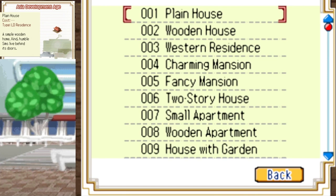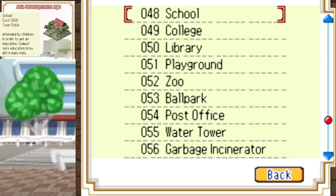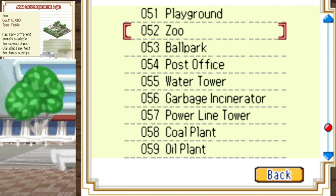For the Asia Development Age, if you want to unlock the zoo, then you need to have your population increased by 20,000, a 40 education level, and 85 health level. Library requires your population to go up by 20,000 as well, 40 education level, health level 85. Airport: the population has to go up by 25,000, education level 50, health level 85.